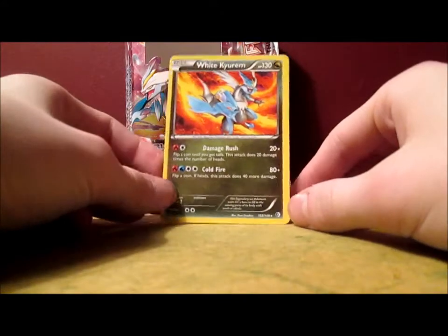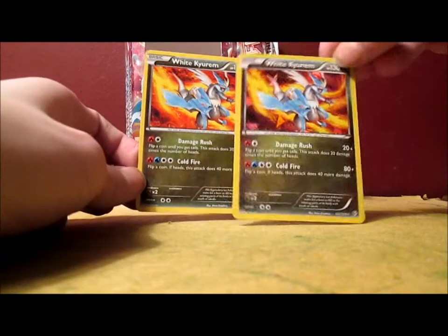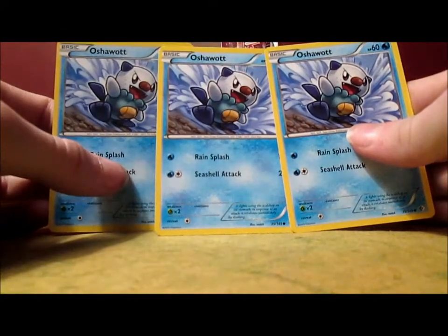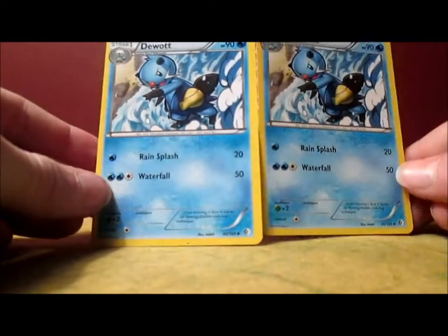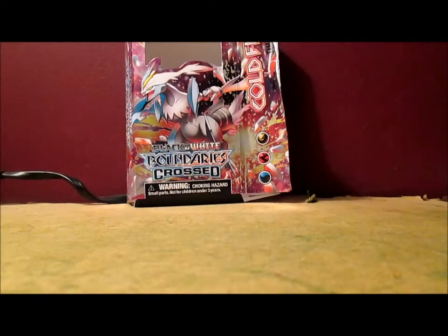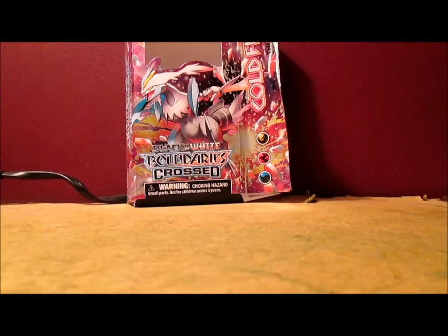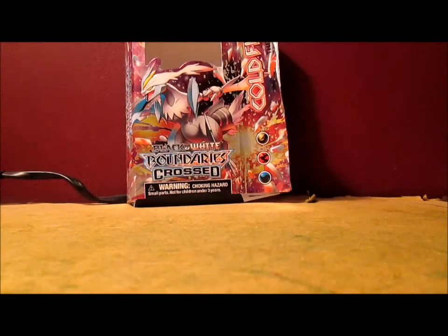For Dragon types, you actually do get another White Kyurem — so you get 2 of those. One's a hollow foil and one's just a regular rare. Then we got 3 Oshawotts, 2 Dewitts, and a Samurott — the artwork on that card is pretty awesome. 2 Ducklett, 2 Swanna, and a Keldeo which is a rare. I think I actually pulled that card in a booster pack already.